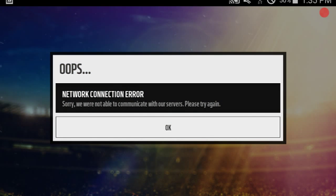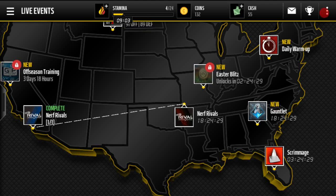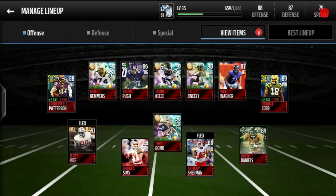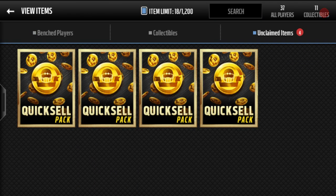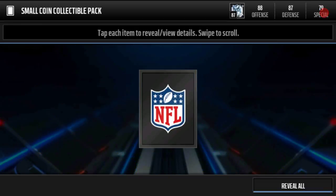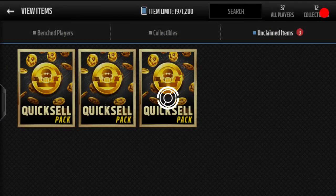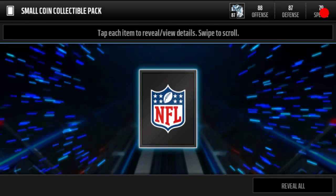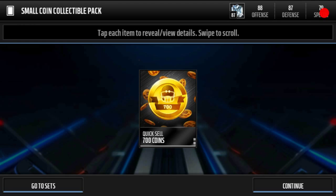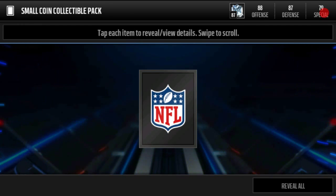Okay, let's try that again. A few items. The first one got 700 coins — what can we get for this one? Three, two, one... wow, even worse: 600. Come on. Well, okay, 700 again. Can we not get 25k out of this? Come on.